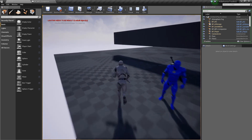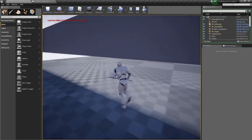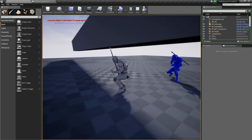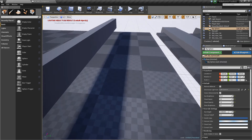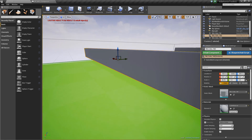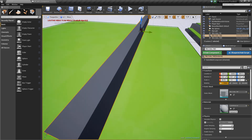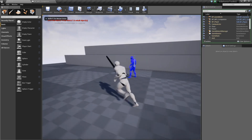Gaps on the nav mesh volume are also respected. Here we have a high obstacle that I can't go through without crouching. So if I crouch, the AI will also crouch and automatically follows me through this obstacle. There's a trick with the crouching: if you put a high obstacle like this, make sure that the nav mesh volume is still present below that object so that the AI knows this path is actually possible.